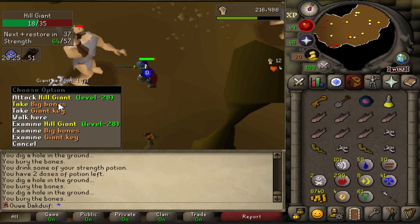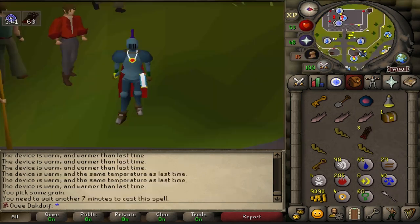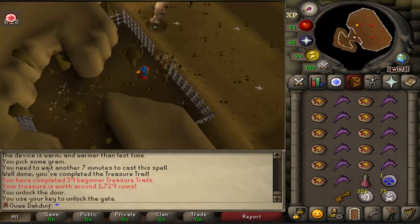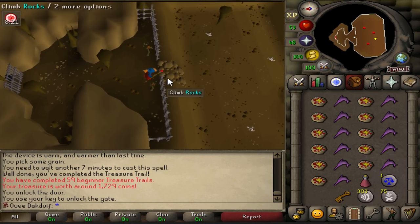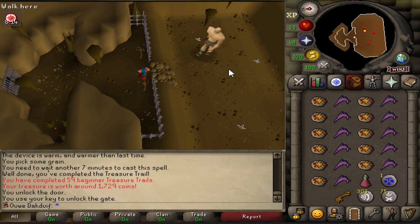This is very interesting — we got another giant key, which means we can kill Obor another time and hopefully get the rune kite shield. Before doing Obor I decided to finish my trip and got another clue, so let's open that first and then we're gonna do Obor. It's not too great. It is time for Obor kill number 6, and this time I hopefully will get a rune kite shield — or maybe the hill giant club. Let's go for it.